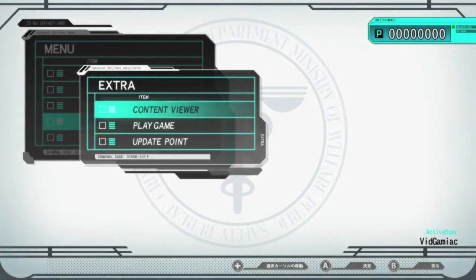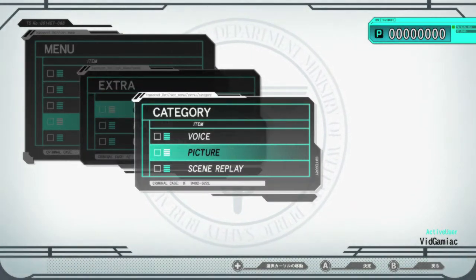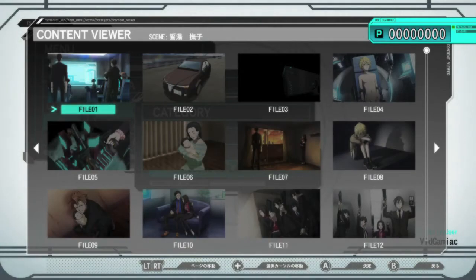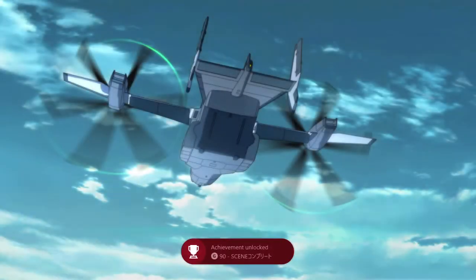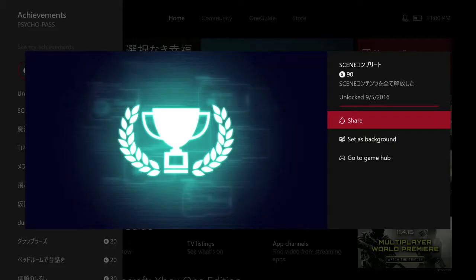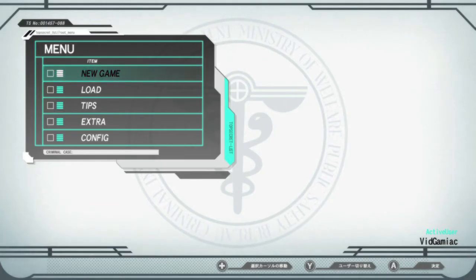After getting all the achievements in the Visual Novels section, you want to head down to Extra and then head into Category. Head to Scene Replay and just replay one of the scenes. Once you start it up, you should get an achievement for 90 Gamer Score. And it's going to be the first Extra achievement you can get out of the way.